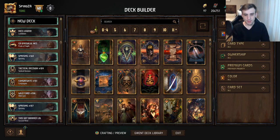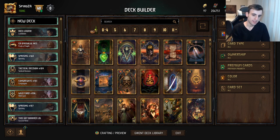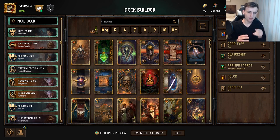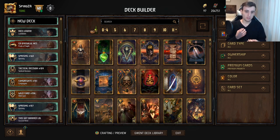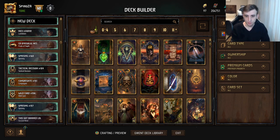Hello everybody and welcome back to another episode of Advanced Strategies in Gwent. This time we're going to be taking a look at the value of being uninteractive. I don't mean playing no-unit decks — I mean making sub-optimal plays that sometimes allow you to potentially find win conditions in situations where you might not have otherwise had one.